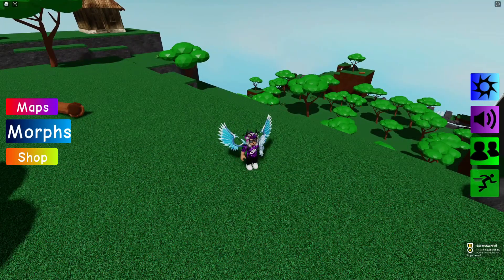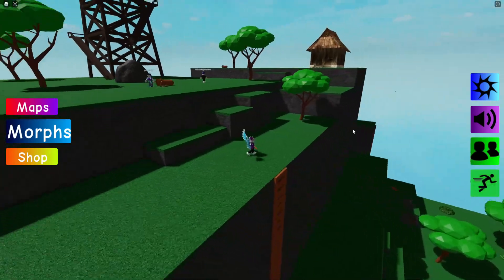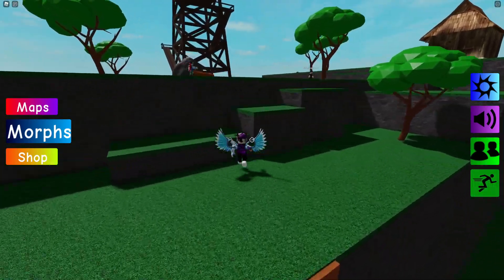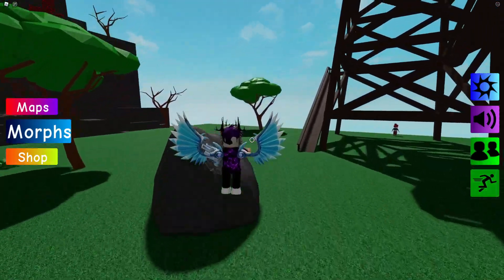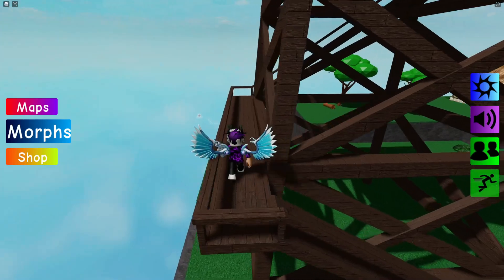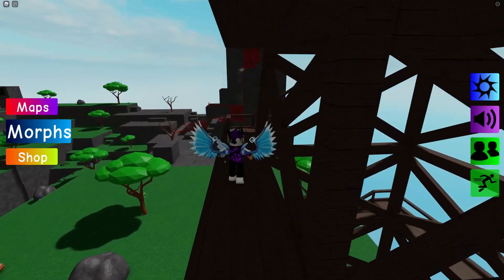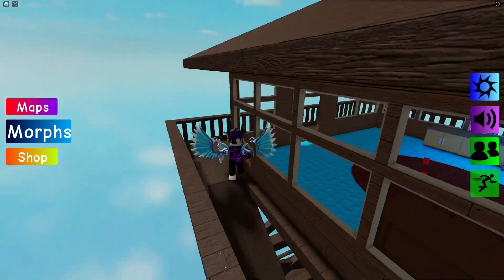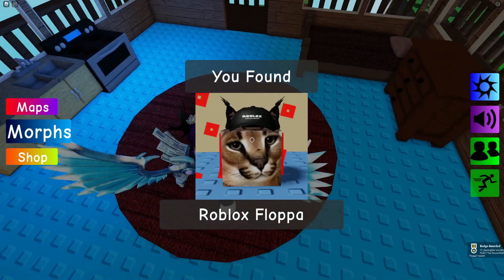Now that we have Flat Flopper, follow me for the next morph. Since you're already up here, come all the way over to this watchtower. Climb up to the top, go inside, and here it is — the Roblox Flopper — nice and simple.